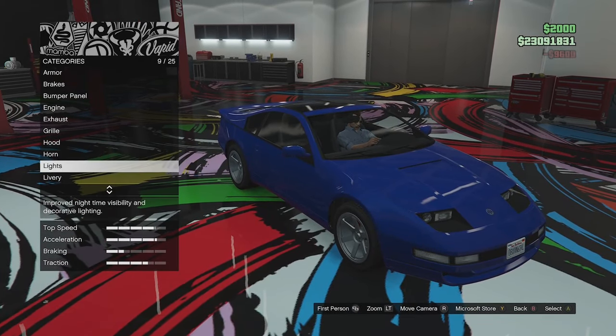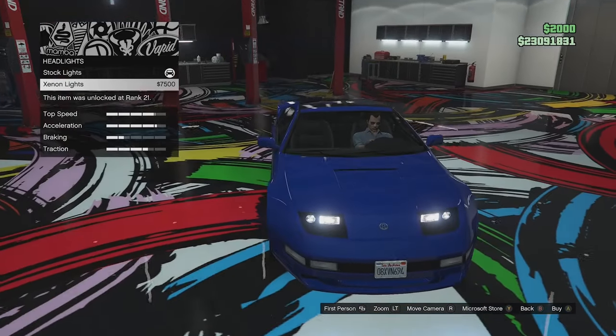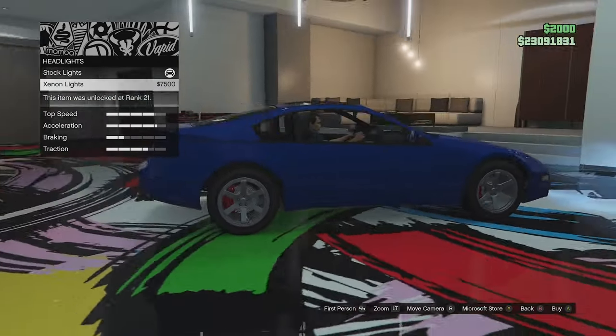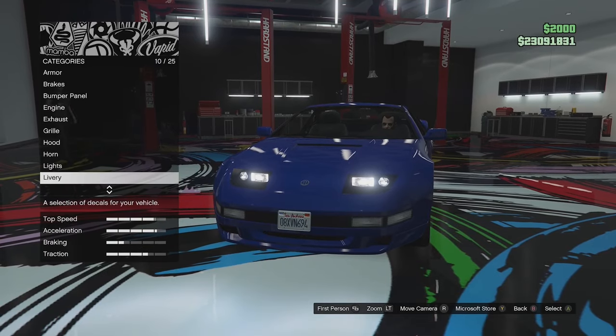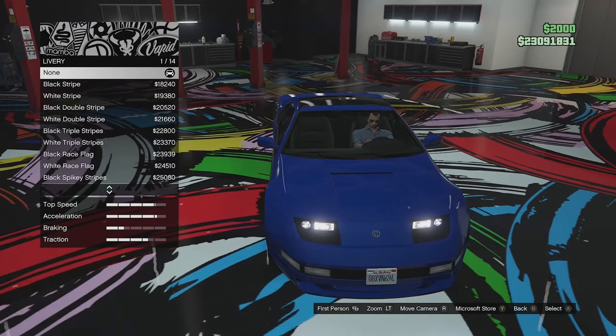Light options: the lights are white at the moment; you can go for xenon or paint them for a car show. I just leave the headlights stock on most cars — I think it looks right.